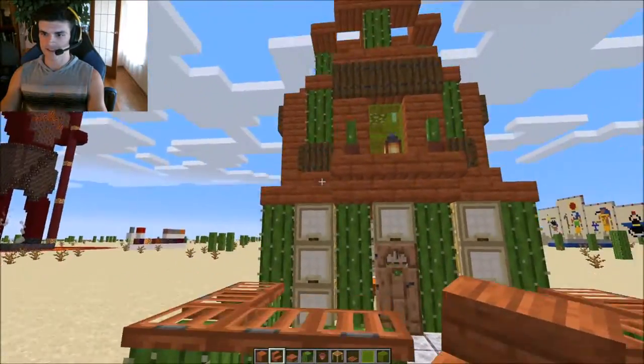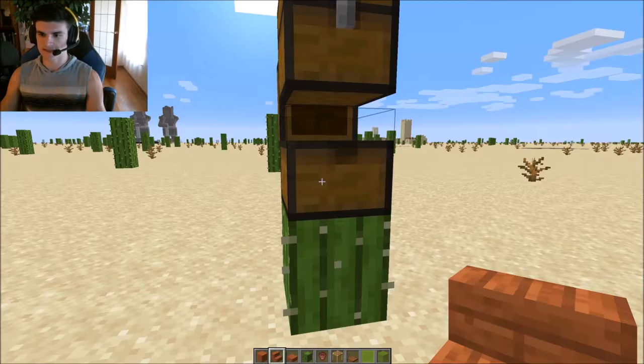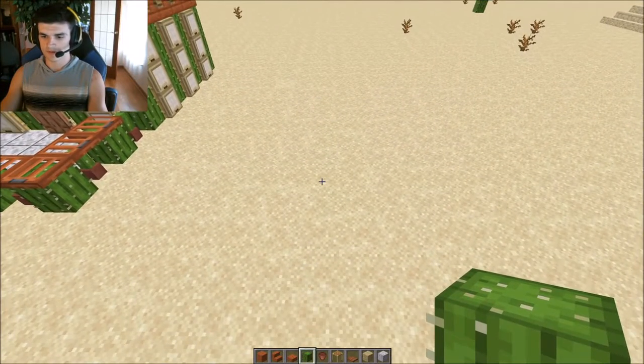I'll be making this in creative just because it does make tutorials go faster, but I will show you everything you exactly need for the outside at least. You'll need: 59 acacia stairs, 41 acacia planks, 20 acacia slabs, 37 birch planks, 33 scaffolding, 8 sand, 1 torch, 1 lantern, 1 glowstone, 17 polished diorite, 8 limestone glass panes, 4 limestone glass, 1 jungle door, 43 birch trapdoors, 8 flower pots, 66 cactus total, 20 spruce trapdoors, 10 acacia trapdoors, and 9 oak buttons.